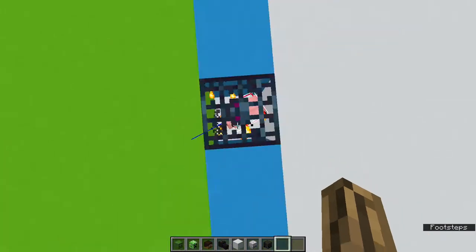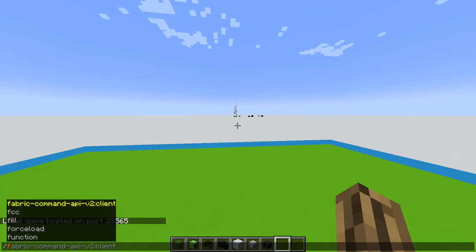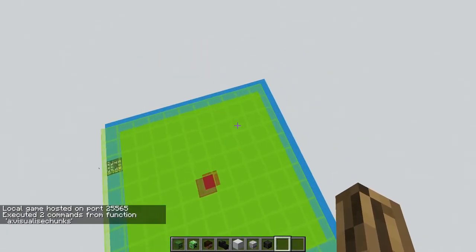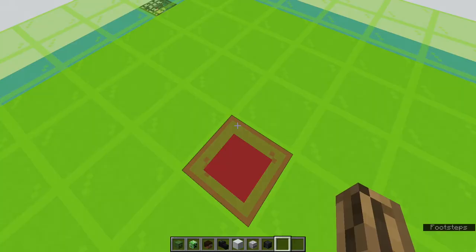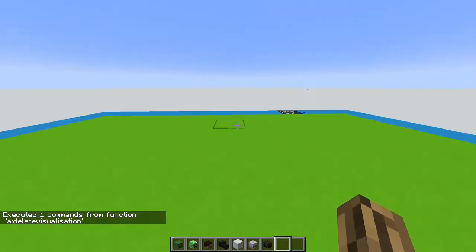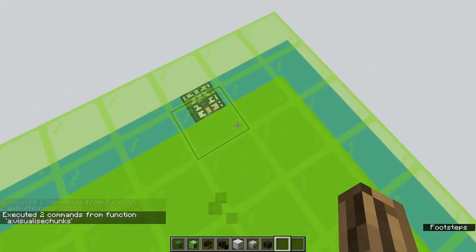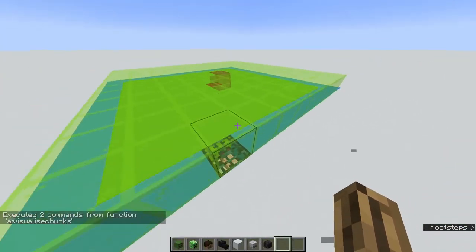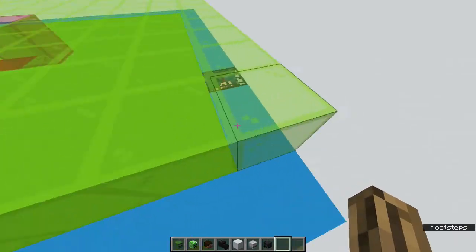Let's say the spawner is in this particular chunk. On render distance 5, I'll be loading all the green chunks but none of the blue chunks. If I walk north on render distance 5, I load a new line of chunks. If the spawner is in any of those newly loaded chunks, it will pop up on my pie chart. Using this, you can narrow down which chunks the spawner can be in.